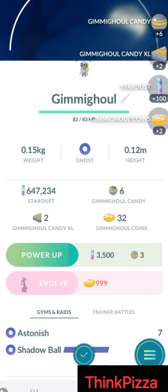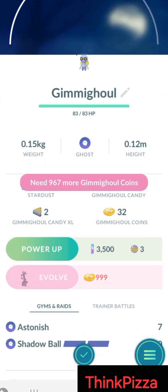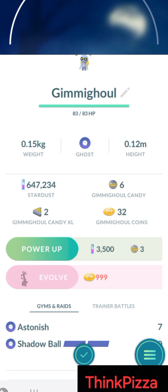Now we need to get 967 more Gimmighoul coins to evolve it into Gholdengo, which you get from a golden lure module. It works like every other lure module — use it on a PokéStop. But 999 coins total — that's going to be a long journey for another time.